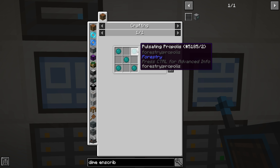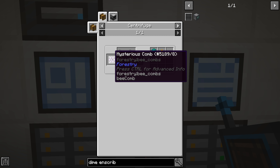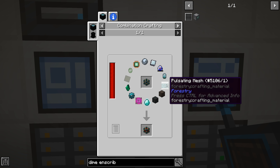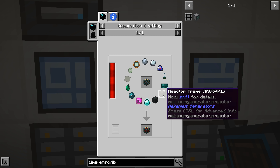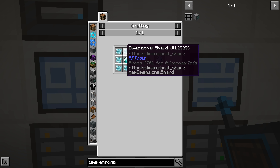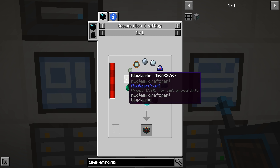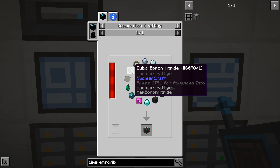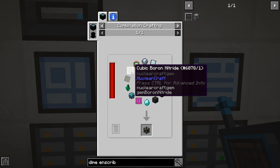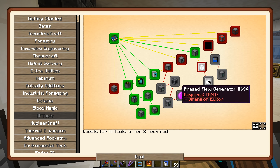Look at all this stuff! We're going to need a moonstone, dense steel plate, lapatron crystal, ender electron tube, pulsating mesh - wait, really? Pulsating propolis - is it really gonna make us do end bees for this? Reactor frame, structure frame tier one, infused diamond - that's dimensional shards around diamond, we've already collected a bunch of those. Ultimate control circuit we can make, enderium gear, litharite crystal - easy. Bioplastic - easy, that's just sugarcane. Cubic boron nitrate - and a genetics processor.